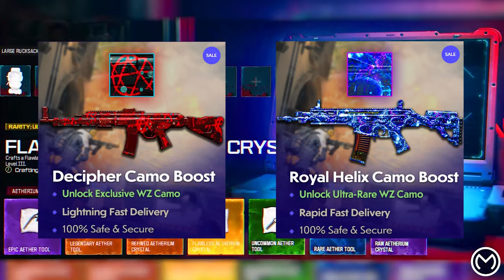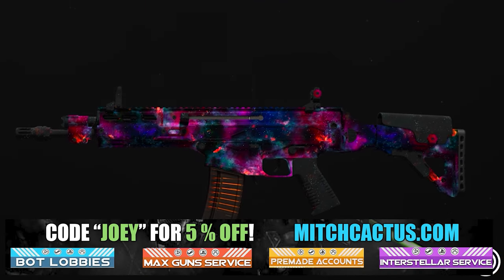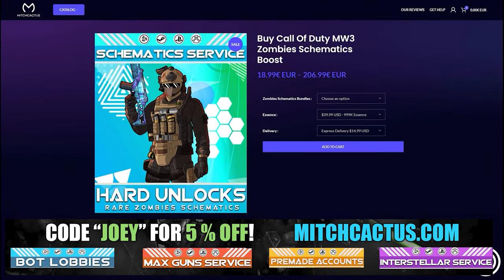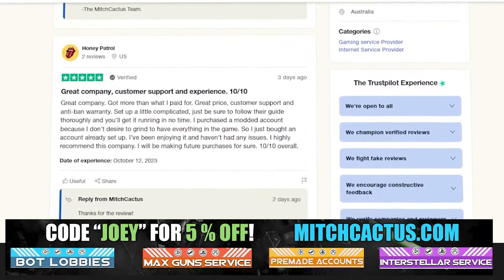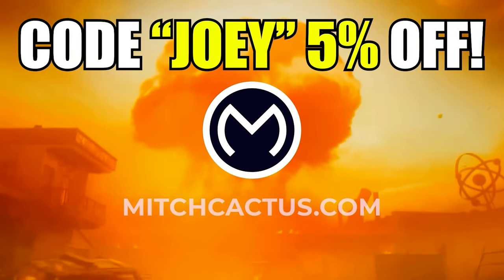If you love these camos on screen right now, you're gonna love Mitch Cactus — he offers camos for both Modern Warfare 3 and Modern Warfare 2, pre-made accounts for Modern Warfare 3, zombie schematics boosts, and the nuke skin boost. Over 10,000 customer reviews. Go ahead and use code Joey for five percent off — links in the description.